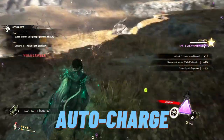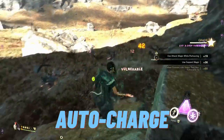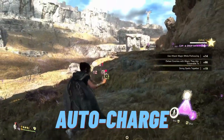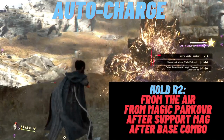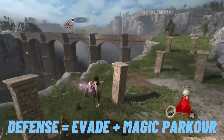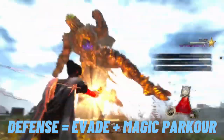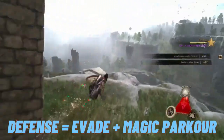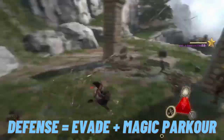Auto charge and critical hits are the two things the game doesn't tell you much about but are absolutely essential to being a badass sorceress. Auto charging is basically holding R2 after an action in order to automatically charge whatever attack spell you have. You can see in this video I've got my blast spell going — if you hold R2 from the air it'll throw a rock and then very quickly charge whatever attack spell you have. Same if you do it from magic parkour or after using support magic. After a base combo — just tapping R2 three to four times — if you hold R2 afterward, you'll auto charge.